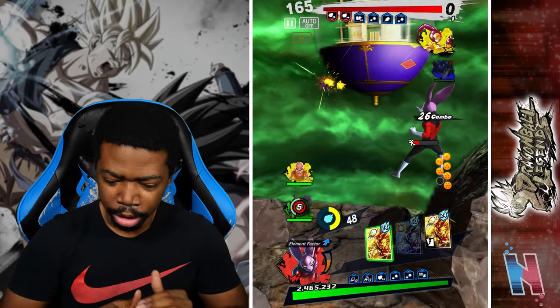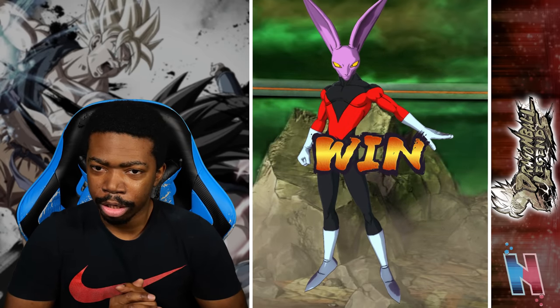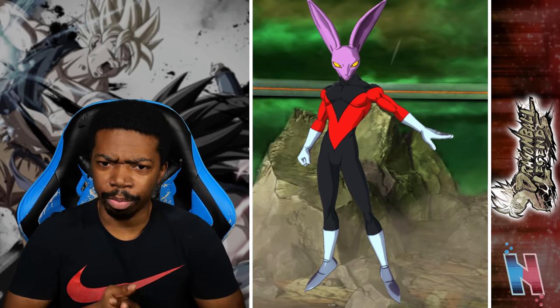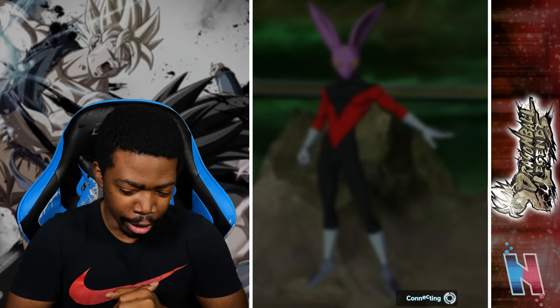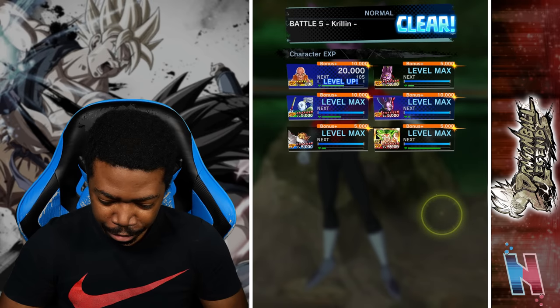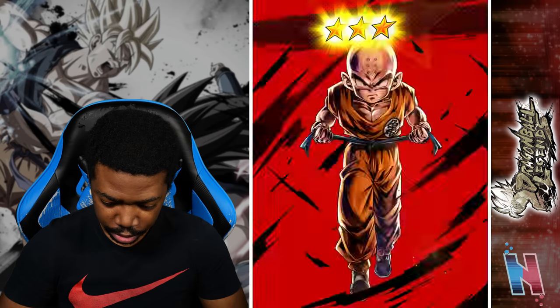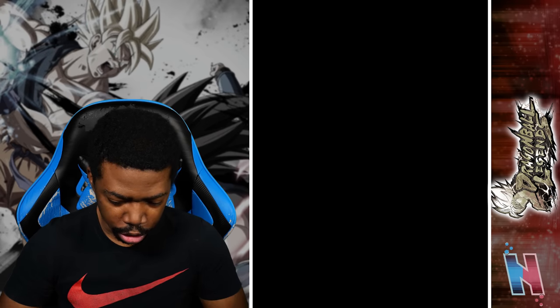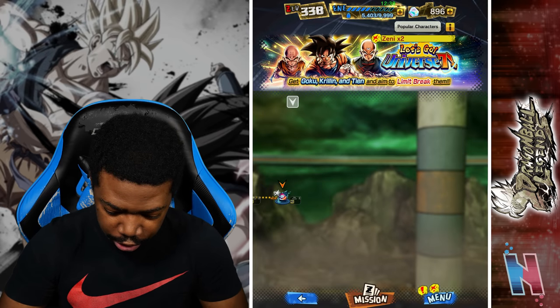This should go by quick. Like I said, we had element factor advantage all the way through, so that's good. It's also weird seeing this because people don't use this bow at all. Okay, 500 Z-Power — that's a lot. Up to four stars. How much more do we have left of Krillin before we actually move on to the next one?